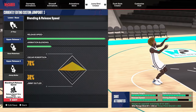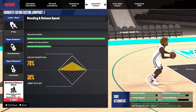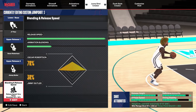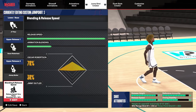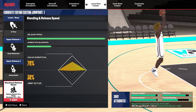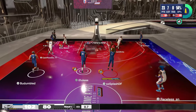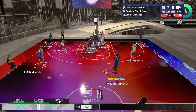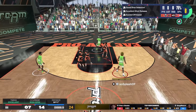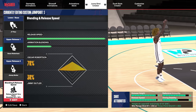This next jump shot is on my lockdown. My lockdown is 6'6". For this jump shot, you will need an 81 three-pointer — my lockdown has an 82. I've been using this jump shot since I made him and haven't changed it since day one. The base is JT Thor, release one is Oscar Robertson, release two is Jimmy Butler, and the blending is 70-30. I can shoot from the top of the key, from Limitless, and from the corner. This jump shot gets an A-plus release speed, an A height, and an A-minus defensive immunity.